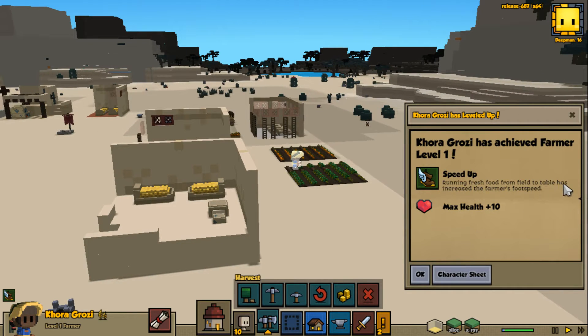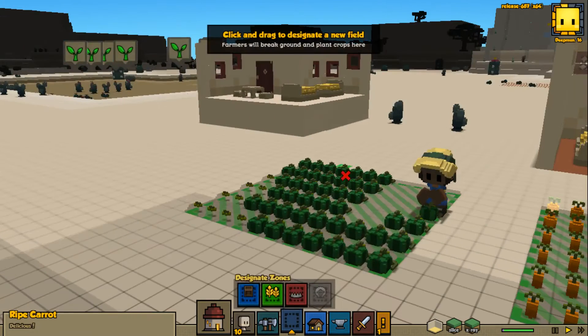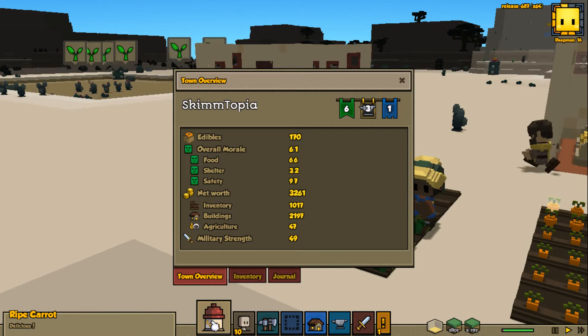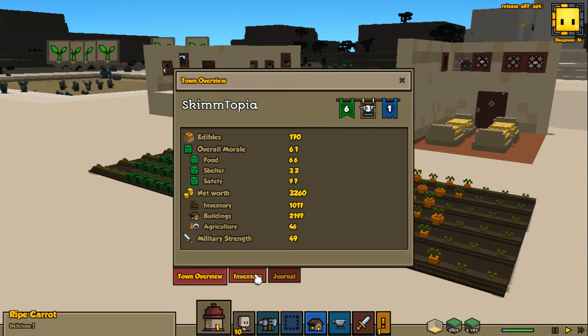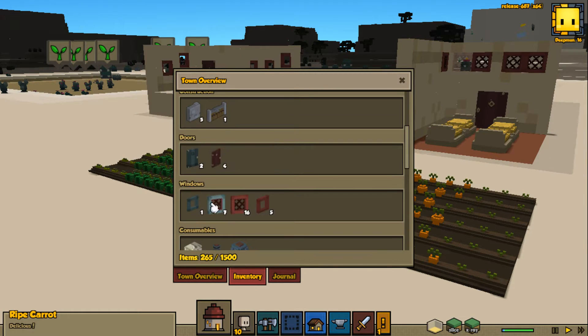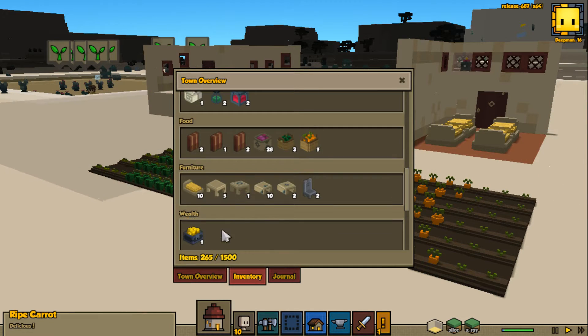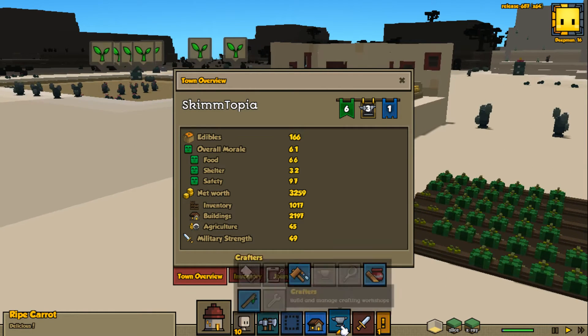Running fresh food from field to table has increased the farmer's foot speed - awesome, thank you so much. I don't think we're going to need another farmer at this point, we're probably okay. Edibles - we want 190 before bed. Is it worth it to actually build a stone fence? I think that's more or less for when we have animals, which I want to get to.